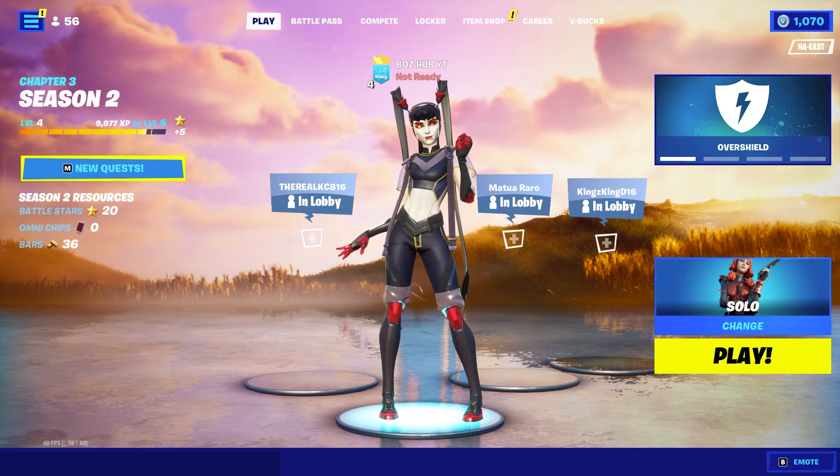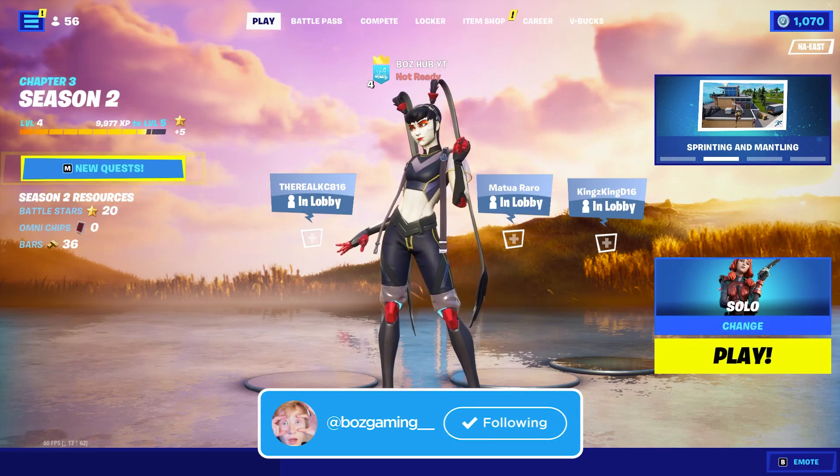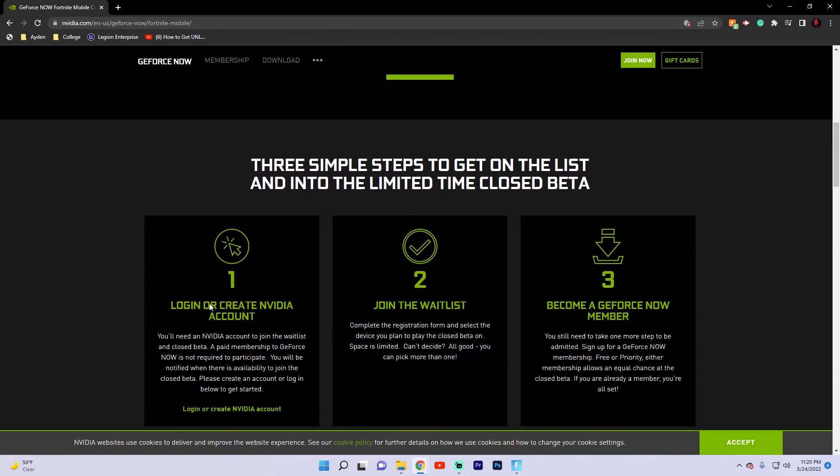That being said, it is pretty easy still, because all you have to do is make your way over to this website right here called GeForce Now. Once you get to the page it'll basically walk you through the process right down here — it'll say log in or create an account, join the waitlist, become a GeForce Now member.